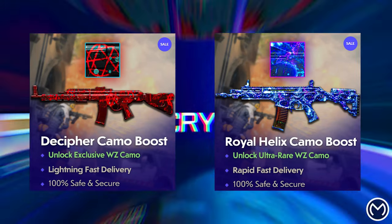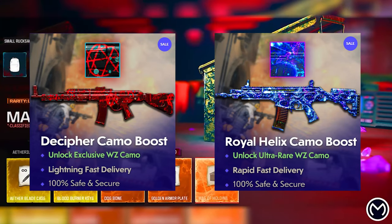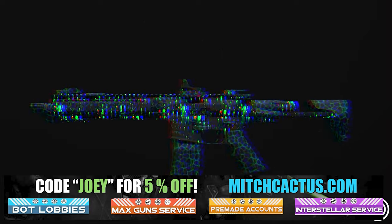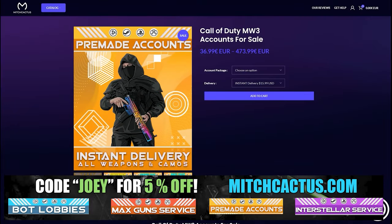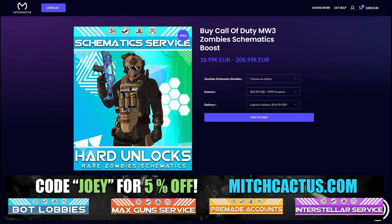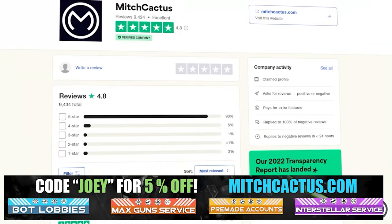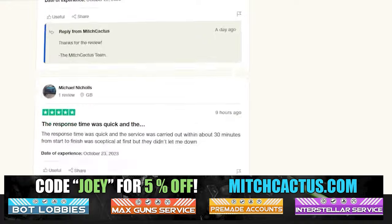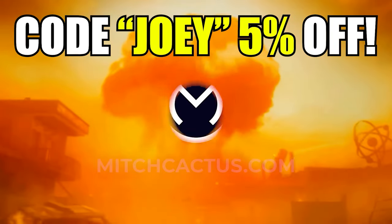And if you love these camos on screen right now, then you're gonna love Mitch Cactus, because he offers camos and more camos for both Modern Warfare 3 and Modern Warfare 2. He's also got pre-made accounts for Modern Warfare 3, zombie schematics boosts, and the Nuke Skin Boost with over 10,000 customer reviews. Go ahead and use code JOEY for 5% off — links in the description — and now let's get back to the video.